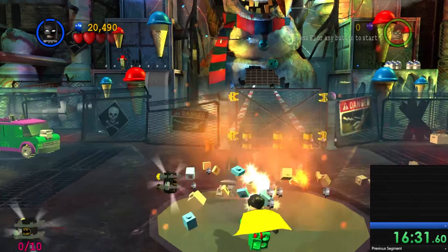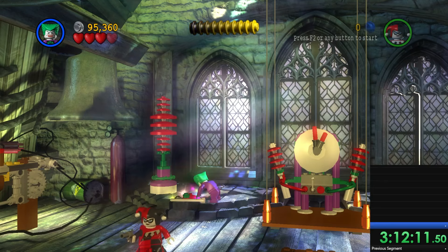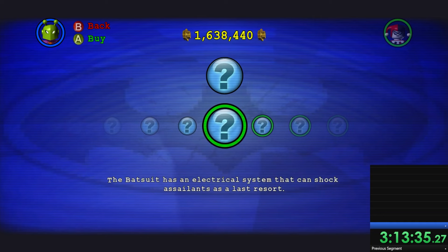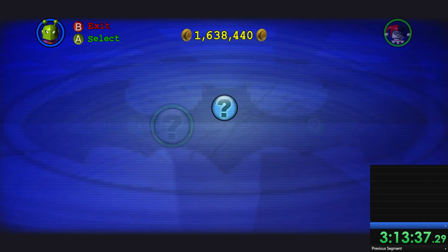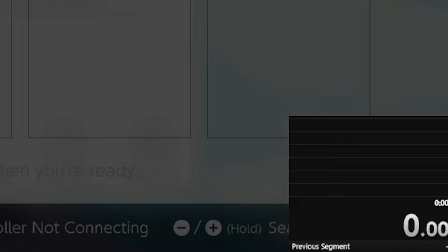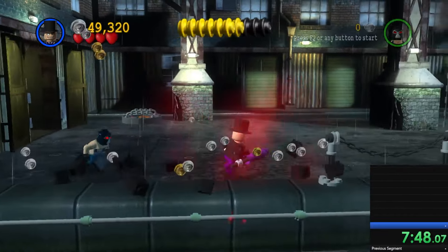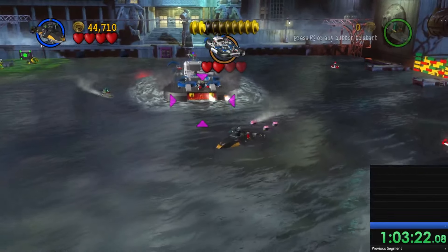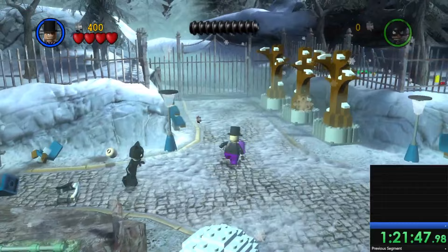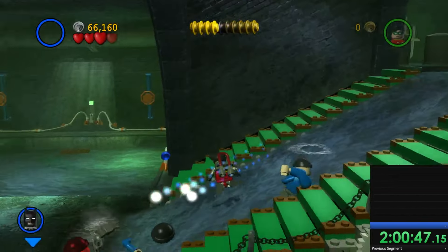I went through both stories all the way through to get the superhero and supervillain statuses in each level, except for one — I'll get to that later — while collecting some minikits and red bricks on the side when I could. When I finally beat both versions of the missions, the time came up to about 8 hours, 51 minutes, and 35 seconds. Now, I hear you yelling at your screen: why is the timer saying you beat the game in 3 hours? Well, about that.